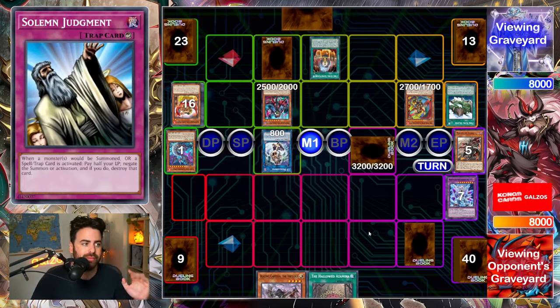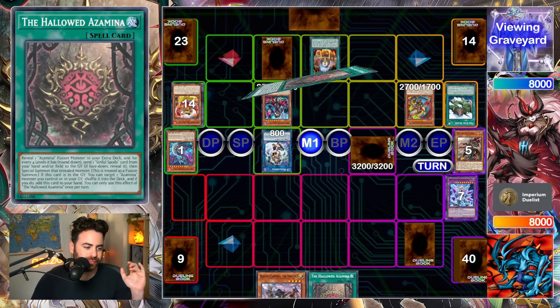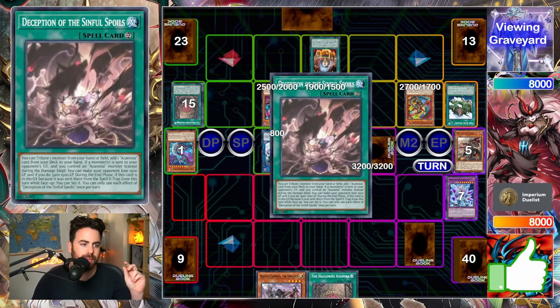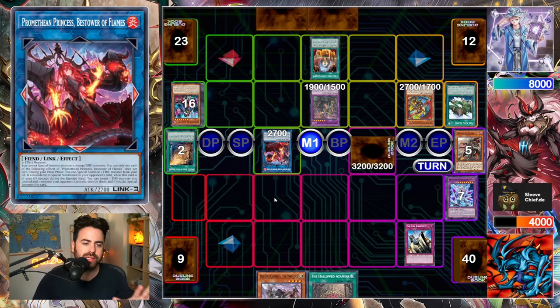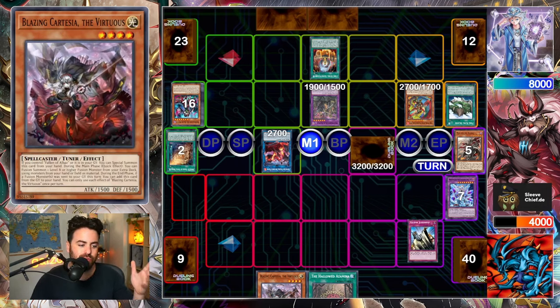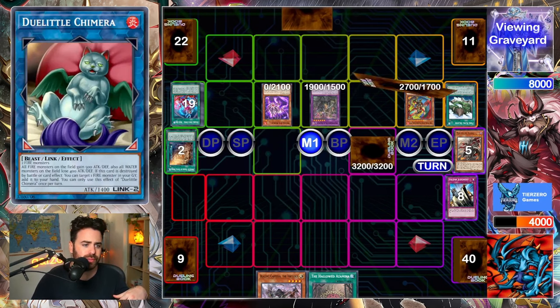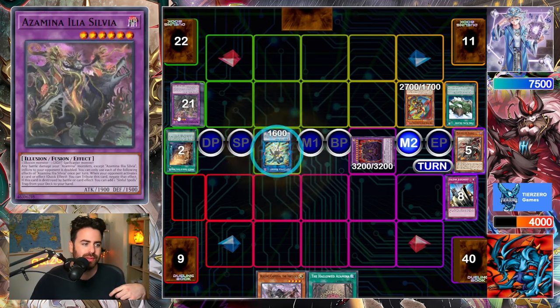They pop our Mirror Jade and it's going to be blowing up in the end phase. I'm pretty sure I survive because of Solemn Judgment. We go ahead and shuffle back, make the Asamina fusion, draw one card with Wanted, go for Princess — and now we negate the Princess. It can't come back; it cannot revive from the graveyard. It basically leaves them on two monsters. They can extend a bit with Birch.